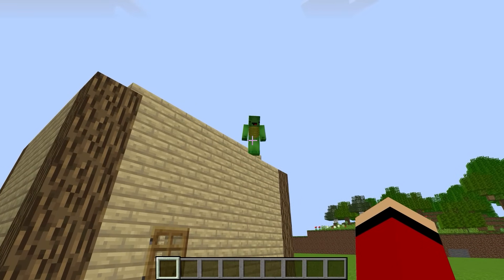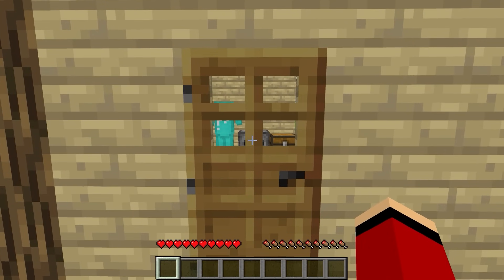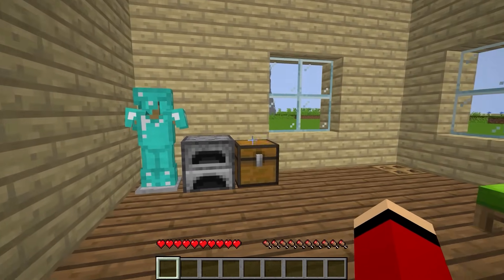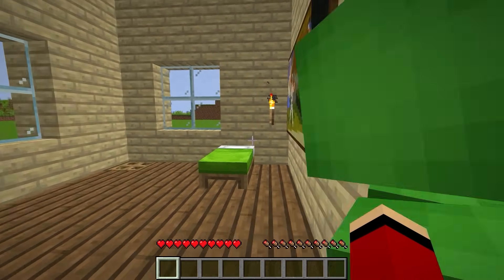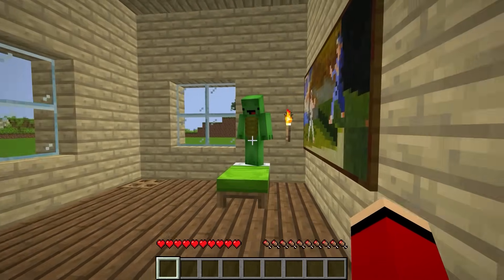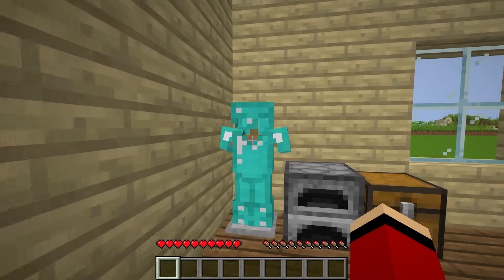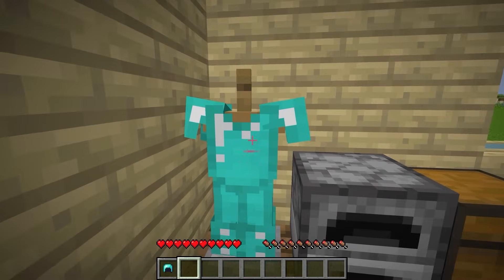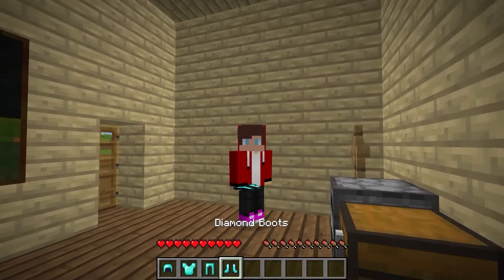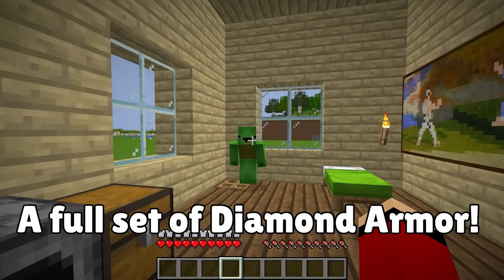Don't forget to switch back to survival mode! Let the games begin. It looks like a nice normal house — cozy. There's a painting, a bed... is that diamond armor for me? What's mine is yours — you can use anything in the house. I might as well equip it right now. It really suits you, JJ! Now, what's inside this chest? Apples!